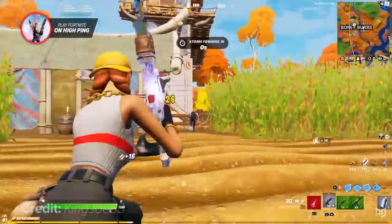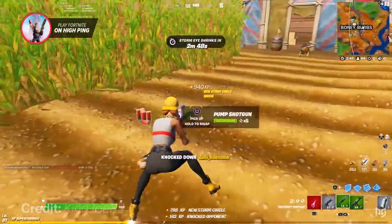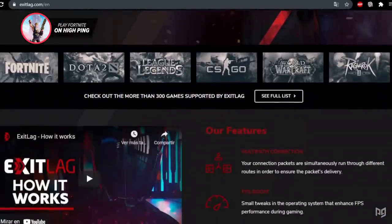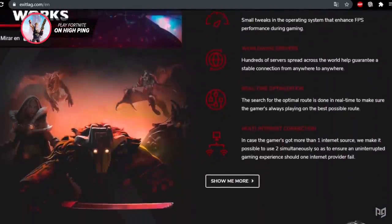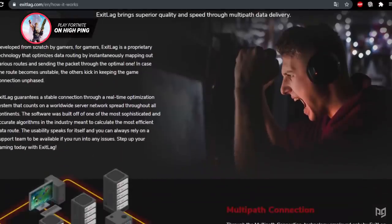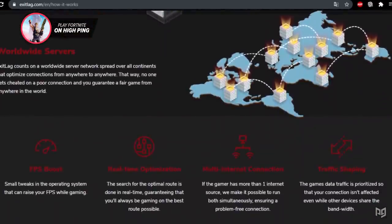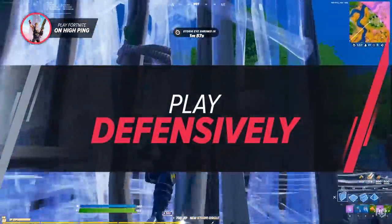If you're unable to wire your computer or console through Ethernet, another easy way to improve your ping is through a program called ExitLag. ExitLag is a gaming VPN that optimizes your connection by routing it to the Fortnite servers through the most optimal route possible while also optimizing your system.